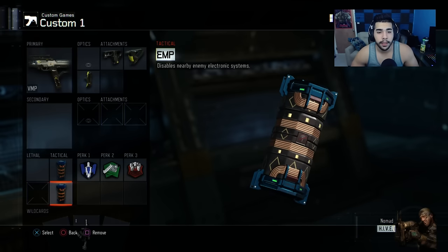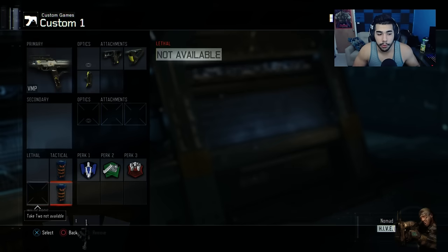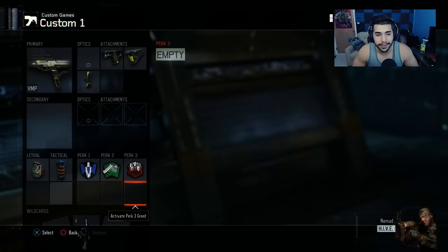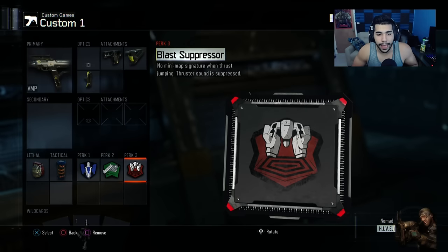Sometimes you might even want to run double EMPs. EMP-checking spots in S&D can be really helpful — if you're scared there might be a guy in an area like top mansion, top barn, or small room, you simply chuck an EMP and you know if a guy's there or not. If he is there, you double team him with your teammates or he runs away, which allows you to move up. If not, you can also run a frag and an EMP. Not running Death Silence is fine here since it's more of a team push — unless you're in a clutch position playing your corners.